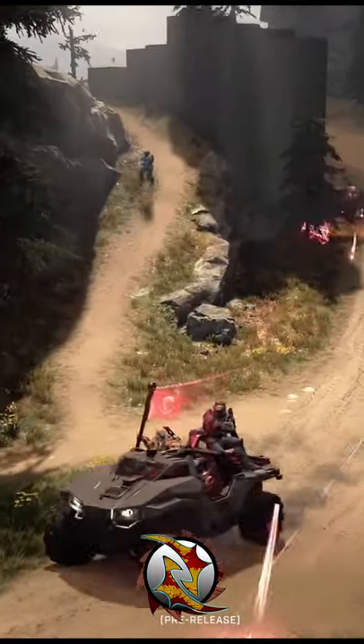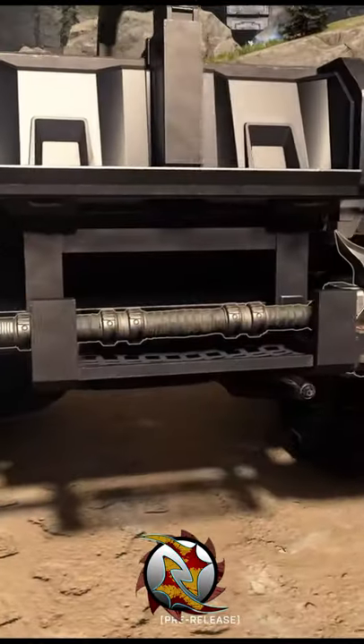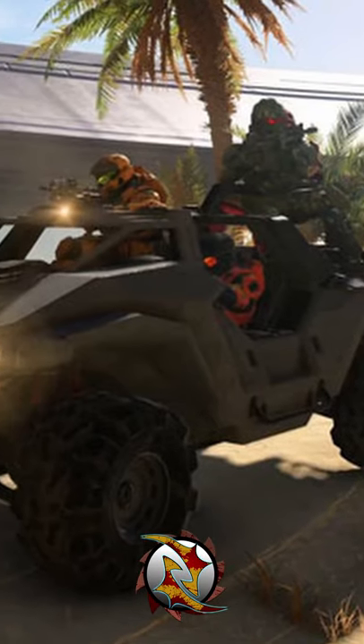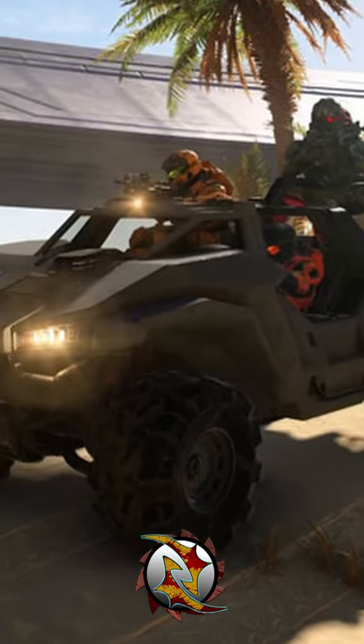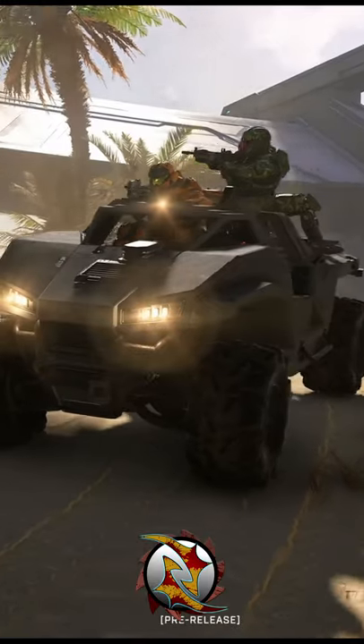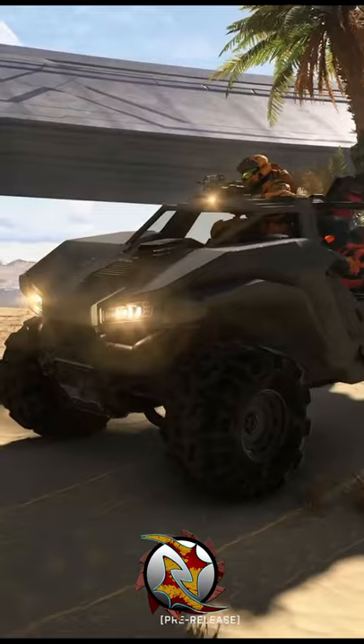We've got a cousin to the Warthog, which is the Razorback. The back has this multi-storage compartment that you can put a lot of stuff into — like detached turrets, power weapons, fusion coils, objectives. And that is what's really making the Razorback kick a lot of butt in MPN campaign.